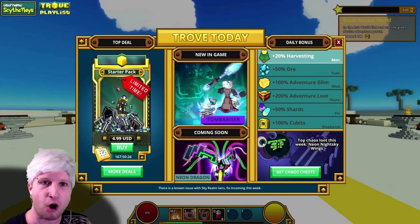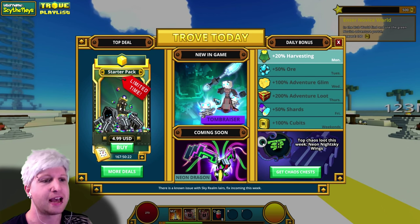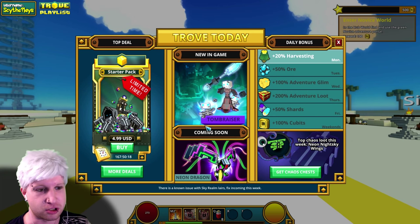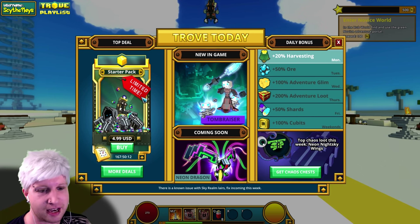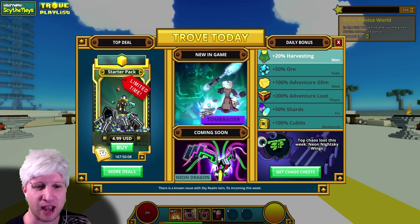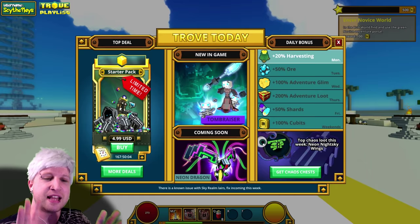This is the welcome screen. You can always bring this up during gameplay if you type slash welcome. It's going to show you what's new in the game — the Tomb Raider content and a bunch of stuff. Coming soon are the Neon Dragons. There's also a starter pack here — this is a limited time offer with a timer. It's around for about eight days after you've just started the game, and then it disappears and you can never get it again.